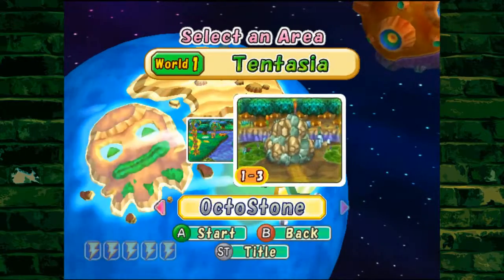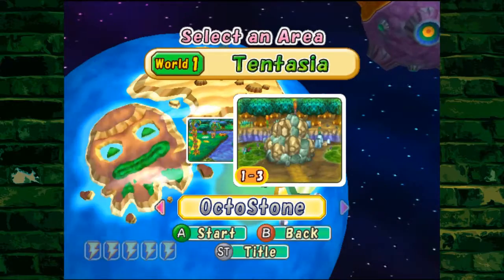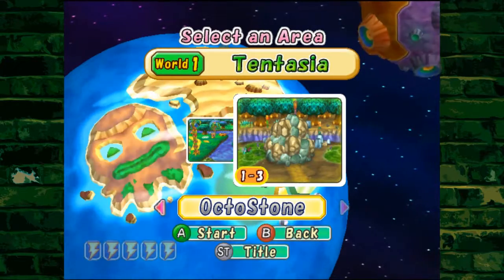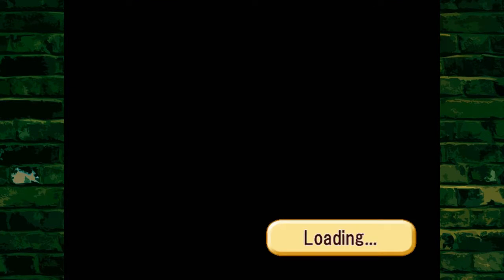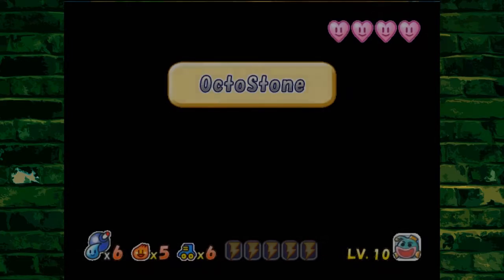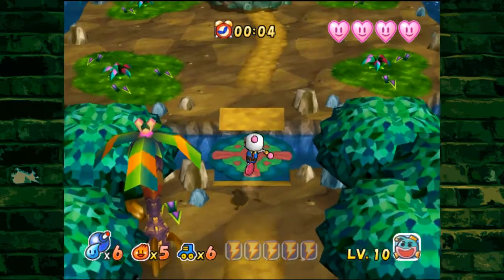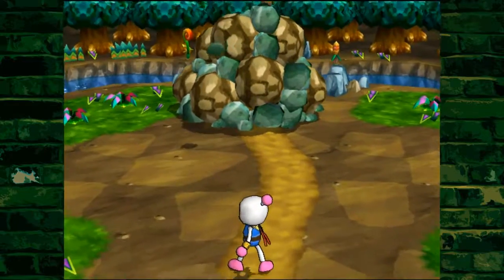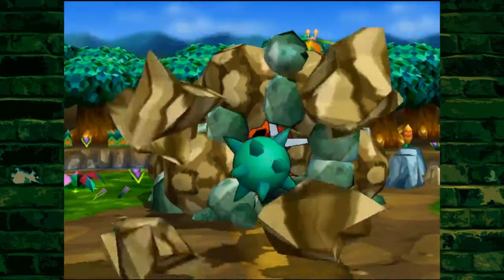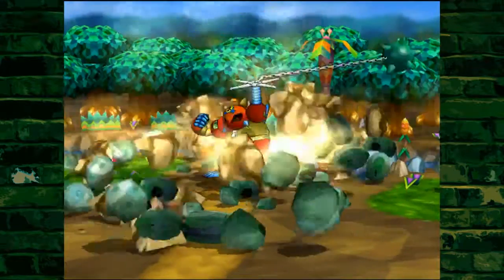We unlocked the third level, which is an actual boss level. The others were more like mini bosses — this is an actual boss. The bosses in this game are so cool. Here I come. I am the strength of the Crush Bombers — the Megaton Bomber!